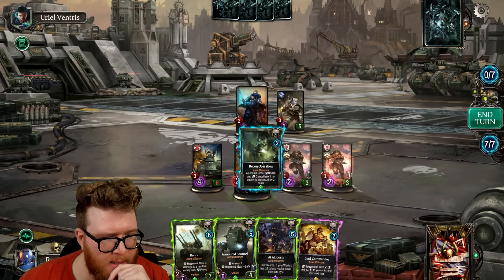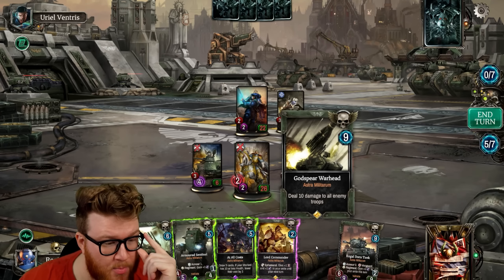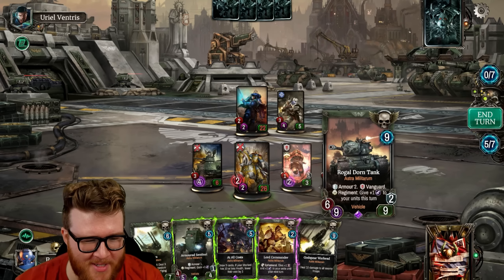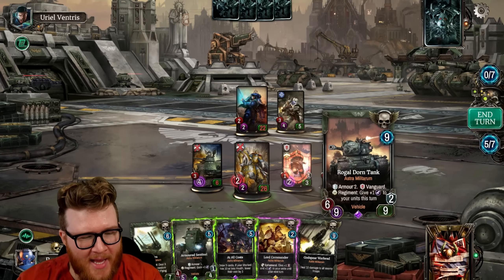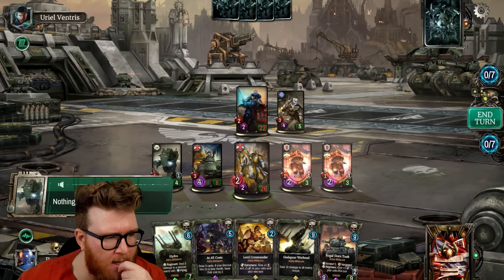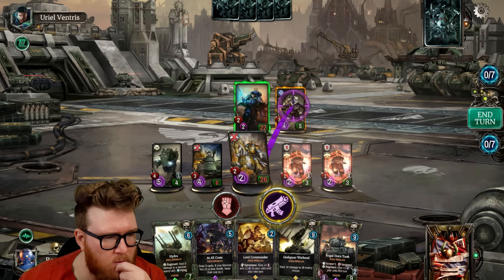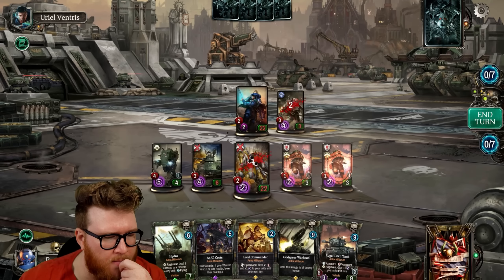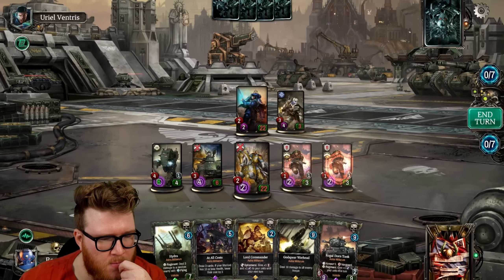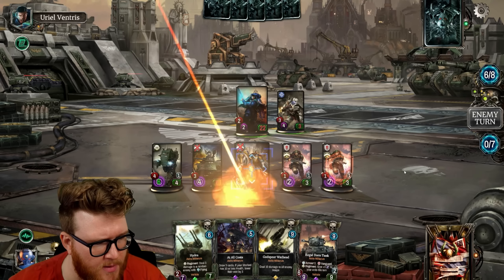I guess we just play this — draw two and then play a five. The God Spear Warhead deals 10 to all, that is so sick! And the Rogal Dorn Tank — Armor 2, Vanguard, nine health, and a bonus ranged attack too, that's kind of crazy. These just got summoned so they can't attack yet, but a little buff on the guy anyway. A couple of Vanguards in the way, big bodies coming in — this game is definitely trending in the right direction for us so far.